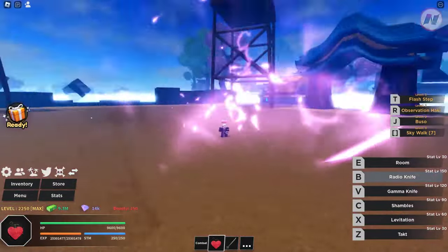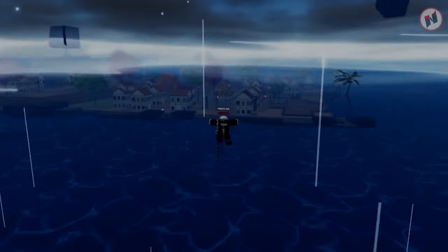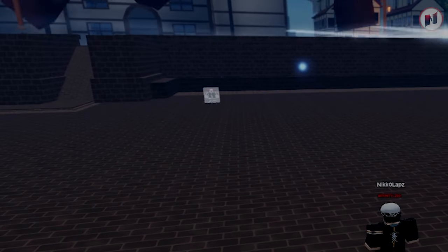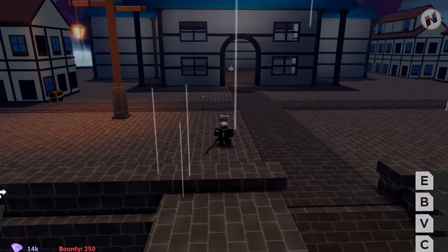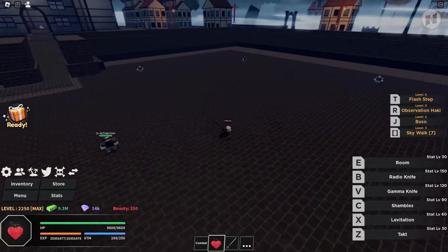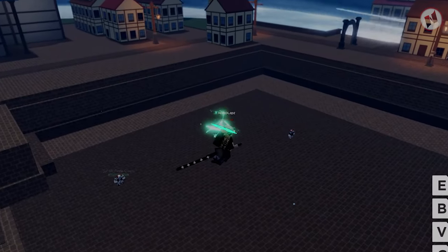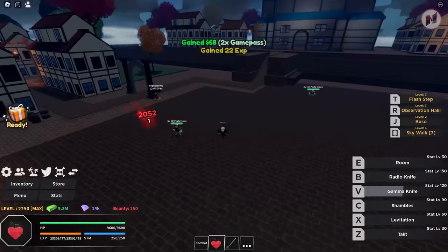There's a boss here — Buggy must be around. I can activate Room while in the air! I can teleport and swap out positions — I can choose my target. There's damage on the swap position. I used Tacto on Buggy — that needs a target too. Then Gamma Knife — I can throw that at Buggy. And Radio Knife — this combo is so good.